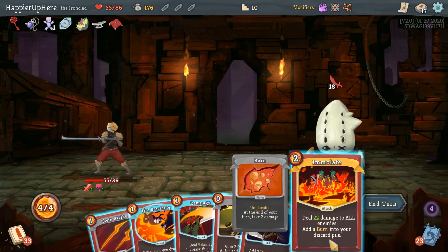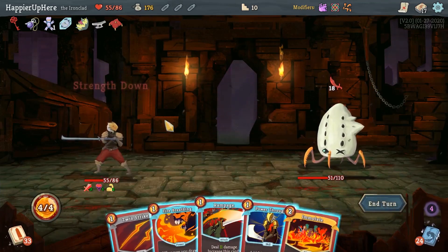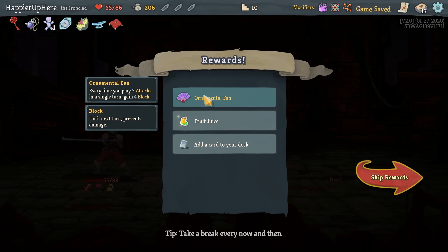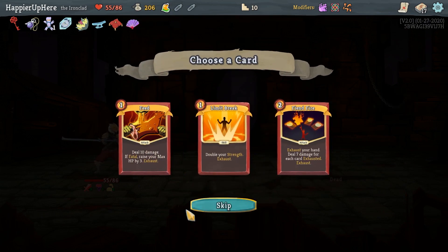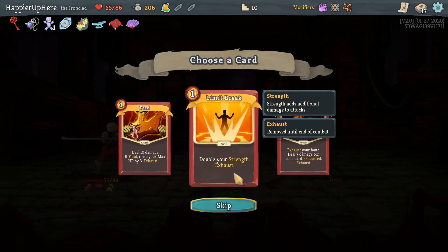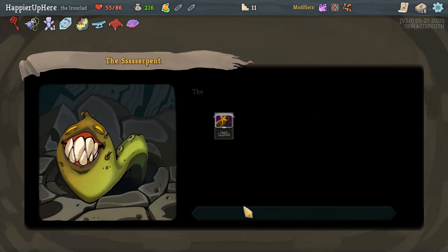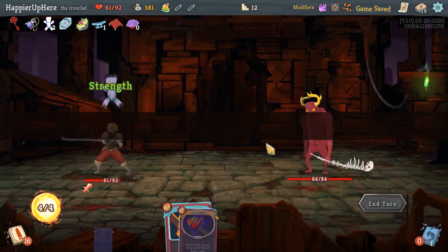Eighteen incoming, and this is a problem — I only have 15 block here. Let's definitely play Flex, and then we're fully defended. We perfected this one again. Very good. We got Ornamental Fan: every time we play three attacks in a single turn, gain 4 block. Very nice, as well as Fruit Juice. If I want to go for collector bonuses, a second Feed would be a great idea. Actually let's take Fiend Fire first because I do want to be able to exhaust my curses somehow. Here we got our second curse. Well, there goes my collector bonus idea, but at least we're getting a good amount of gold.